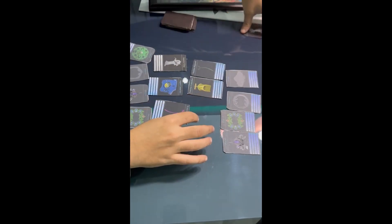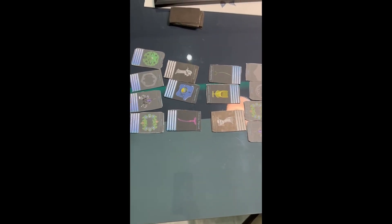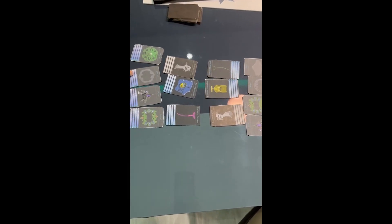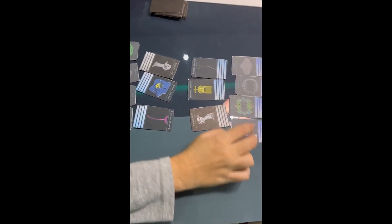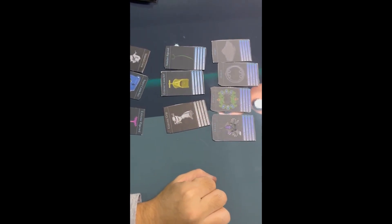Bu şekilde bütün her şeyin total puanı toplanıyor, en yüksek puan olan randı kazanıyor. Fakat aynı Beyblade'den bir set açıldığı zaman, mesela Drasiel'in saldırı çemberiyle kutsal canavarı aynıysa 10 puan ekleniyor. Ağırlık diski de aynıysa bir 10 puan daha, alt da aynıysa bir 10 puan daha ekleniyor, toplamda 30 ekstra puan kazanılıyor. Mesela sadece başlık ve saldırı çemberi Drasiel olduğu için 20 puan kazanabiliyorlar. Bu şekilde ekstra puan kazanılıp en yüksek puan olan randı kazanıyor; 2 randı kazanan oyunu kazanmış oluyor.